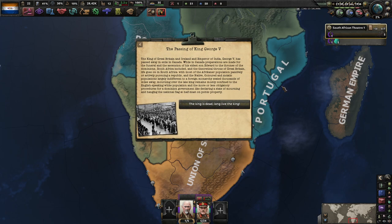The Passing of King George V: The King of Great Britain and Ireland and Emperor of India, George V, has passed away in exile in Canada. Preparations are made for the funeral and the ascension of his eldest son Edward to the thrones of the Dominions, South Africa included. Life goes on in South Africa, with most of the Afrikaner population pursuing a republic, and native, colored, and Asian communities largely indifferent to a monarchy seated thousands of miles away. Mourning is mostly confined to the English-speaking white population and obligatory procedures for the Dominion government.